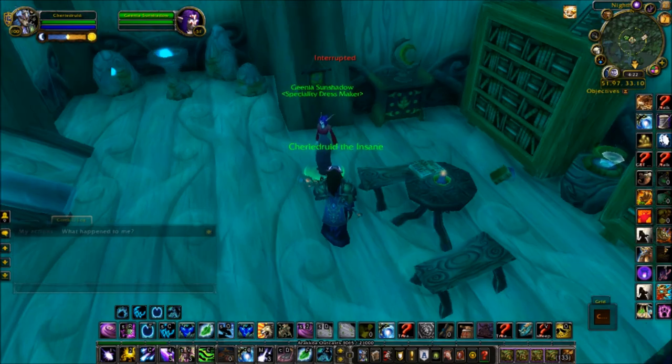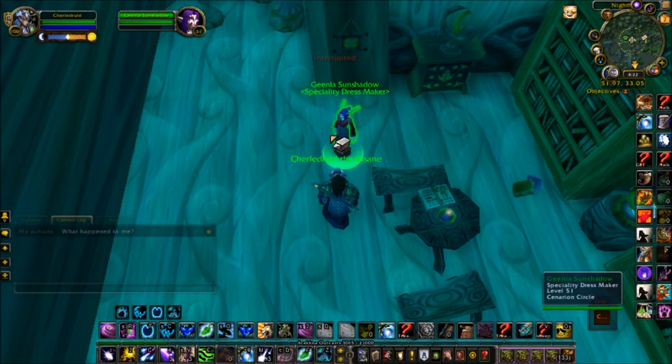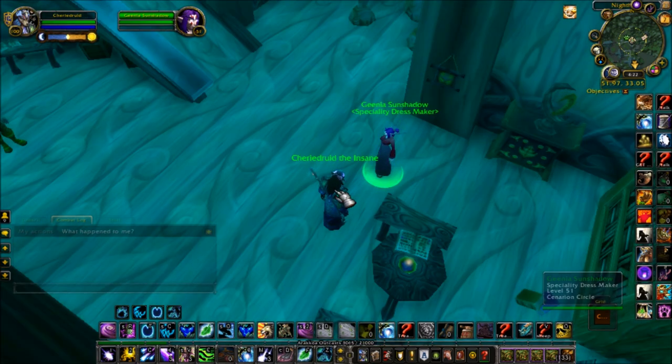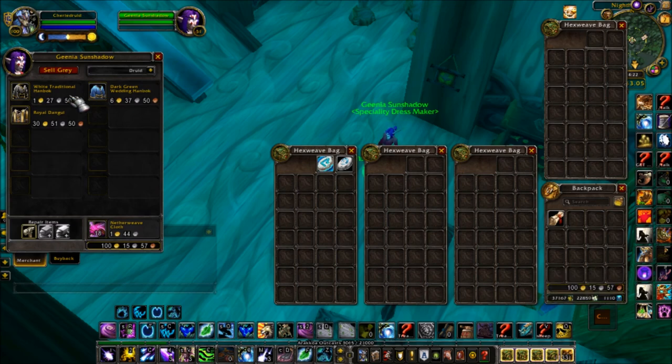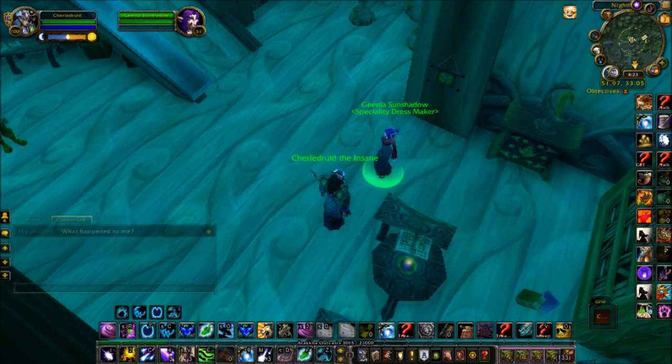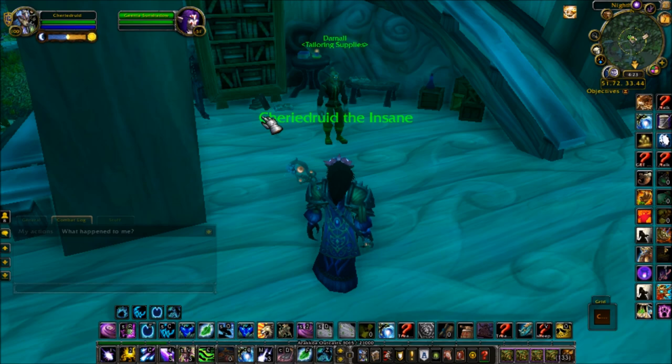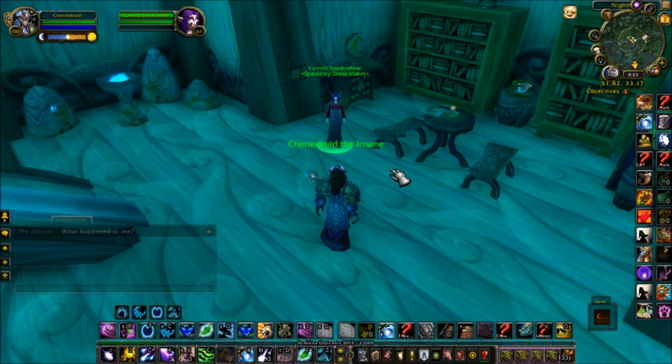I do it every time I play on her — come check the vendor and see if she has anything. I've never personally gotten the shirt myself; I've gotten the other ones tons of times and they sell well too. She will occasionally have two other ones — red and green — and then the Formal. It's 70 gold for the Formal. You could also sit a bank alt here and just log on every once in a while to check, because you could log on and get a free 100k essentially.